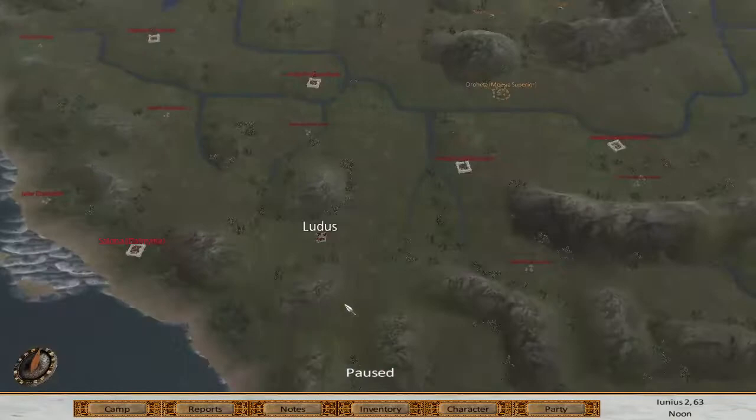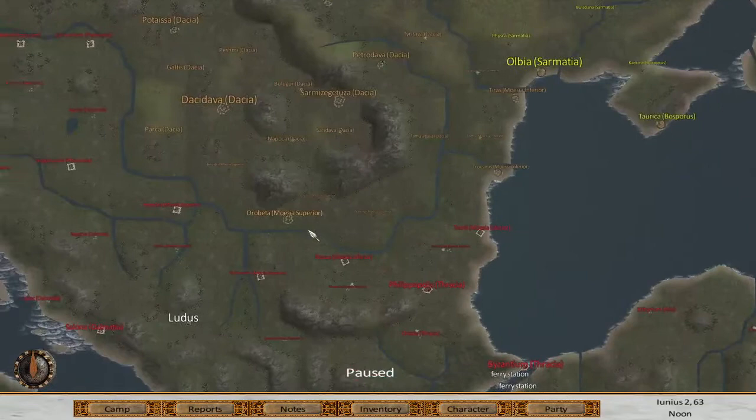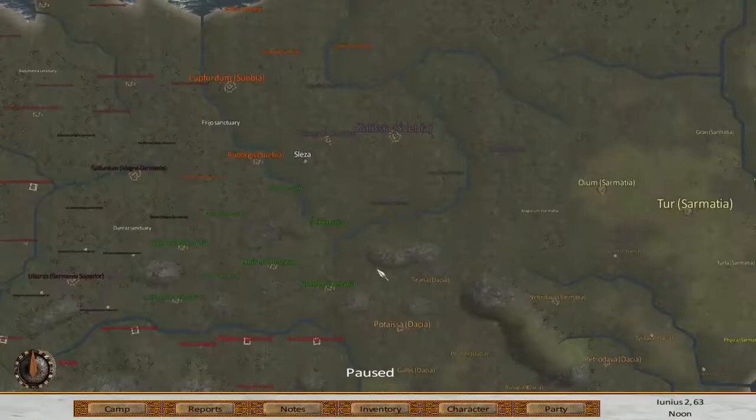The map is huge — it covers all the Roman Empire and their networks. I will show you as I join the 13th Legion, like in the show. Also, when you start the game you can choose a god which will help you in the decisions you make and your future. I chose Mars, which gives strength.